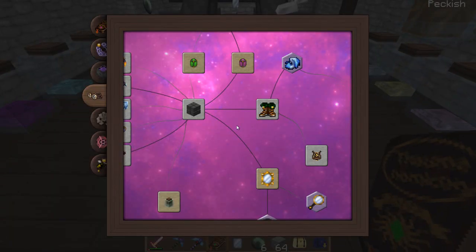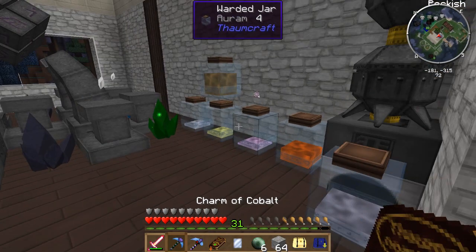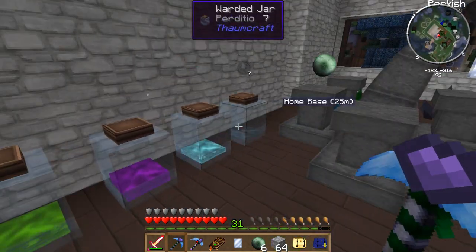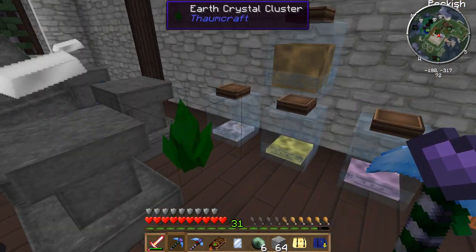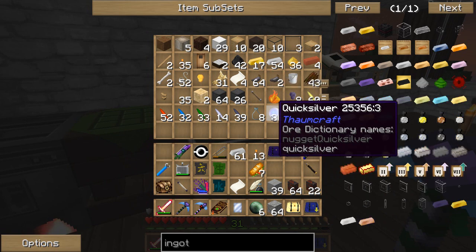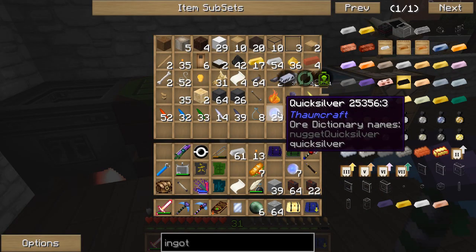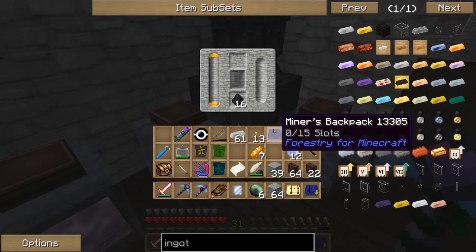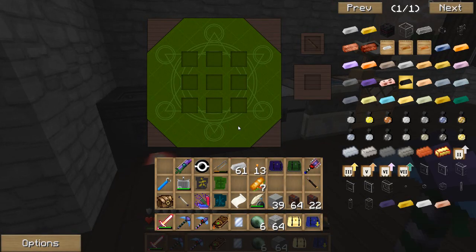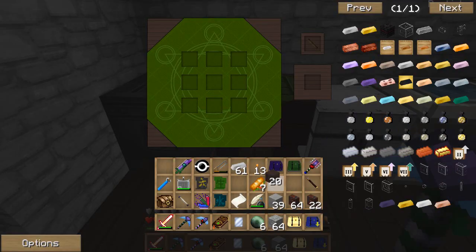I guess all we need now are the aspects. Now we're going to need two Essentia mirrors, so I'm going to need 16 aqua, eiter, and permutatio. Do we have any aqua? We've got seven aqua. Do we have permutatio anywhere? No. So we're going to need some permutatio. I think I get permutatio from quicksilver - that's where I like to get it. I'll probably do like 24, so we'll do like 12 of those. For eiter, I like to use boats myself. We've got a ton of great wood, so we'll just use that.